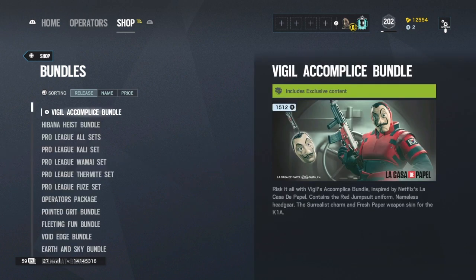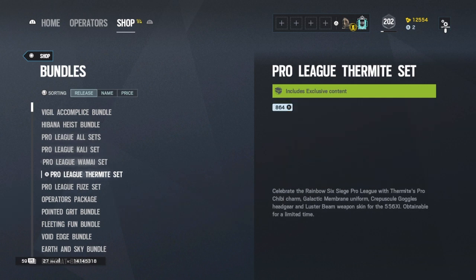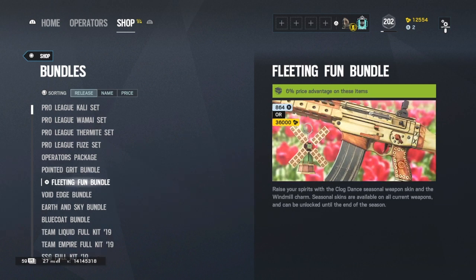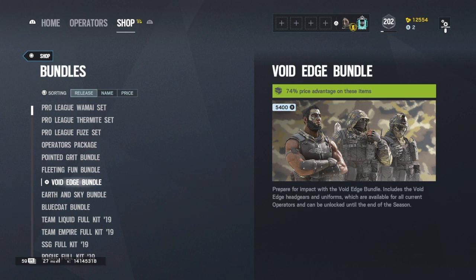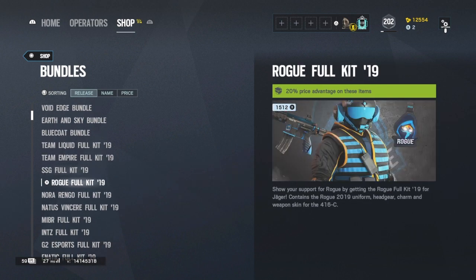Right, so any Netflix ones — you can see the bottom left of the picture on the right that says Netflix — you cannot get them. Any Pro League set ones you cannot get. You can't get the operator package of course. Weapon skins I've not tried out but you can give that a go. But ones like the Void Edge bundle you can get — that's 5,400 credits — you just save yourself so much money doing this and it'll put it on every single operator in the game for you, which is crazy. You can do it with all of these.